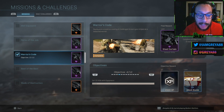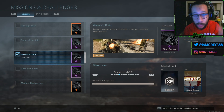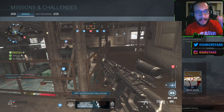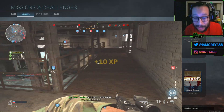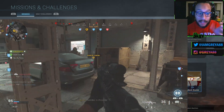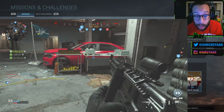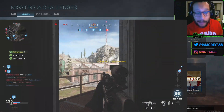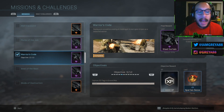Objective number four: get 20 kills with equipment — that includes claymores, grenades, proximity mines, and similar gear. I highly recommend Shoot House 24/7 for this. Headquarters is especially great since the enemy is concentrated in one area. Domination and Kill Confirmed also work well. I completed it pretty fast just playing Shoot House with Domination, Headquarters, and Kill Confirmed.